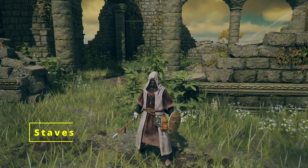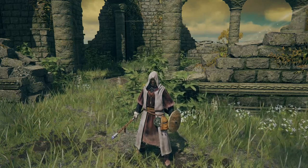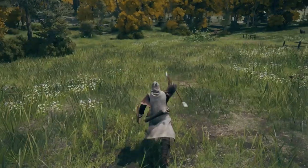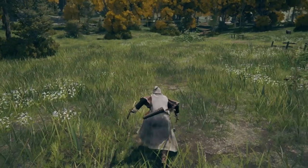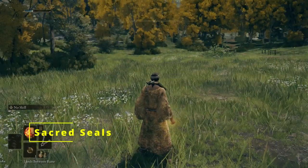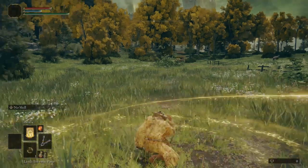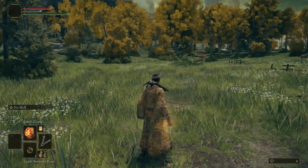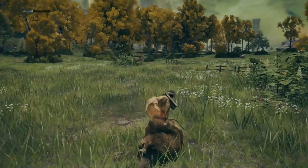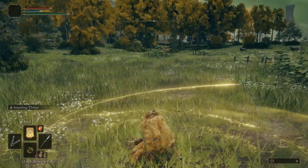Staffs: if you like magic, you'll want one. R1 will not basic attack — instead, it casts your currently equipped magic. R2 is a staff whack and cannot be charged. There is no power stance for equipping two staffs. Seals allow you to cast incantations — a different kind of magic — and work the same as staffs for controls, but you get a punch instead of a staff whack on R2. Once you press that button, you're locked in.